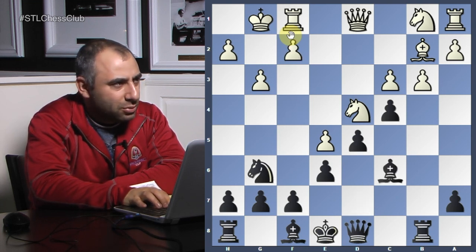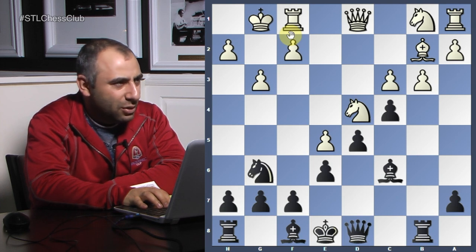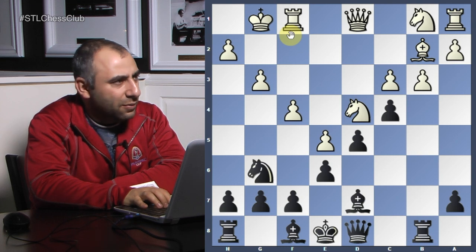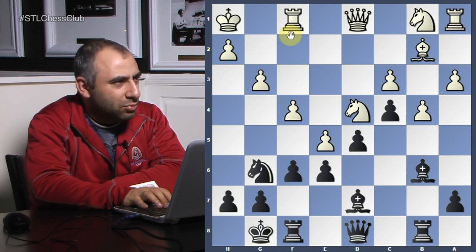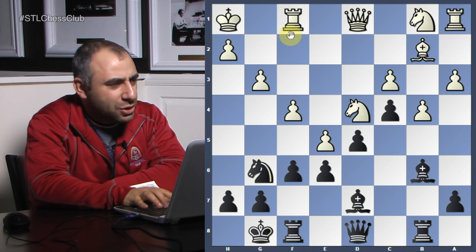Did you consider Knight e5? I did, but it's a 10-minute game so you cannot calculate all of that. Bishop d7, f4, Bishop c5, b4, Bishop b6. Castle, f6 — bravo! That is an excellent move, breaking the center, opening up the position to attack that vulnerable king. Very nice move. How did this idea occur to you? You want to break it open, weaken it and break it open.